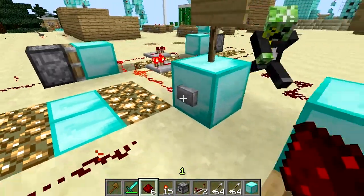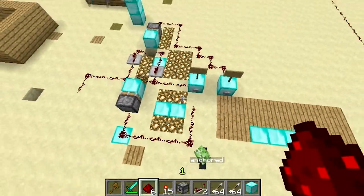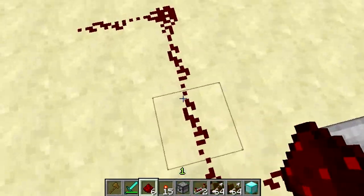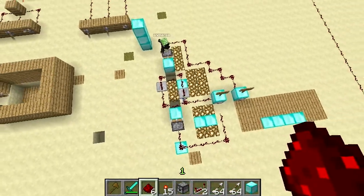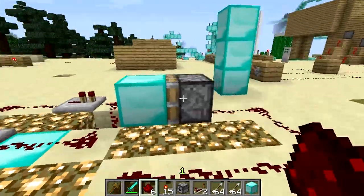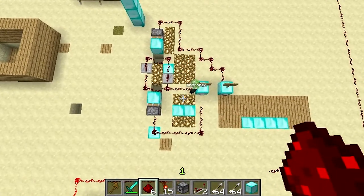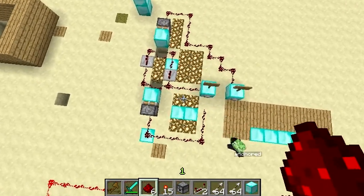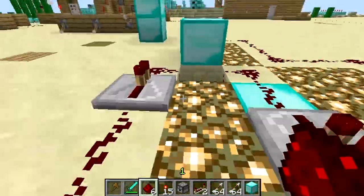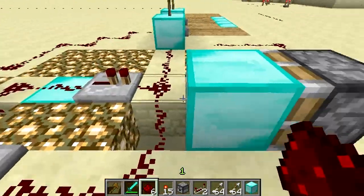That works. So you can see the schematics of how it works. It can be like this, and you can make this off button wiring go underground to this piston — it doesn't matter. Show it one more time, pause it, and you can build it. Make sure the first piston from the button is going that way and the second one is going that way. Make sure you have this hole indent here, and then this goes on top of it.